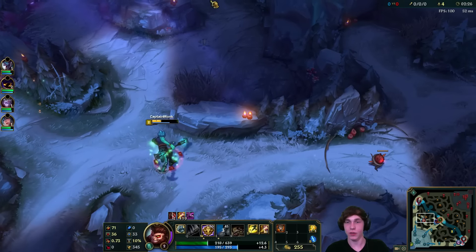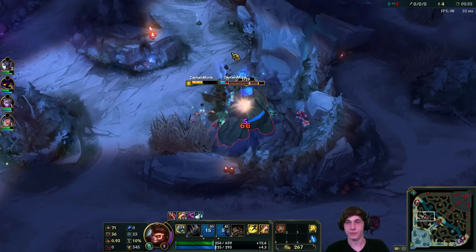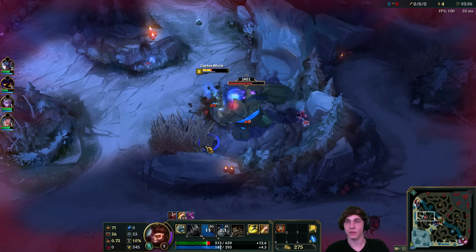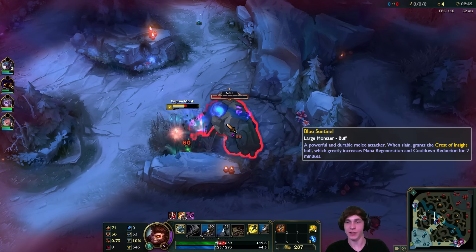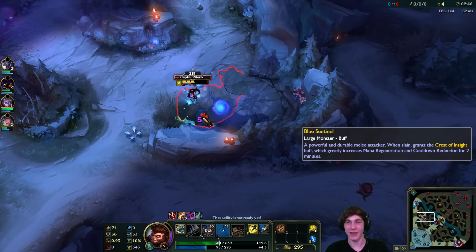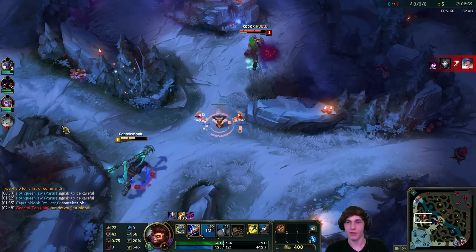Now we're heading over to the blue buff, and with our smite we should have an easy time taking this. There we go - smited a little early. Doesn't really matter when you smite it as long as you don't lose it. We might lose it if someone comes over and kills us but I think the odds are pretty slim. And wow - speak of the devil, Singed is here. So let's drop a ward.